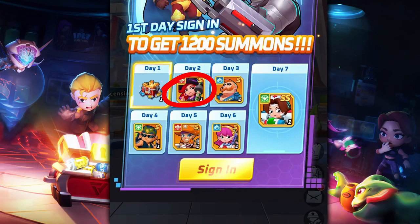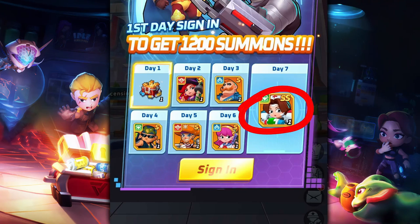Day two you get Gang Beauty, who will be your healer for the time being. Day three you get Guardian, who can be your frontline tank. Day four you get Wrathful Pioneer, another frontline tank — I don't have much experience with this hero as I used them as hero food. Day five you get Sea Thug, a DPS with high AOE damage potential.